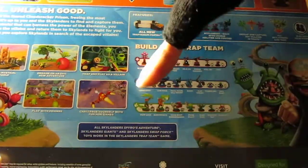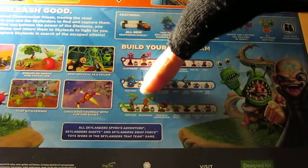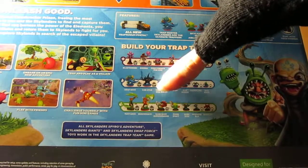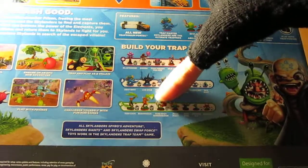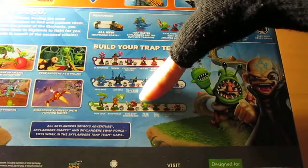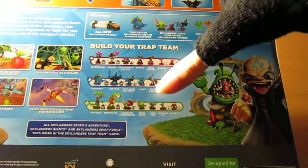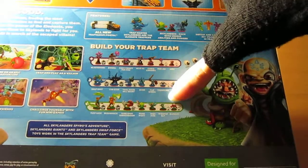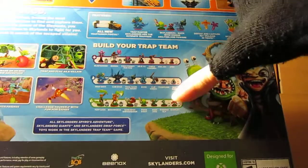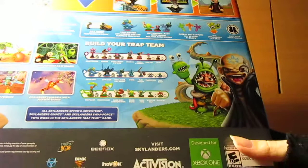Then we have the Life Element, which includes Tough Luck and Bushwhacker — both Trap Masters. For returning characters we have Sure Shot Shroom Boom, which is Series 2. For new ones we have Food Fight and High Five. For minis we have Whisper Elf and Barkley. Barkley is currently available in the 3DS version, which I'll get into in a different video.